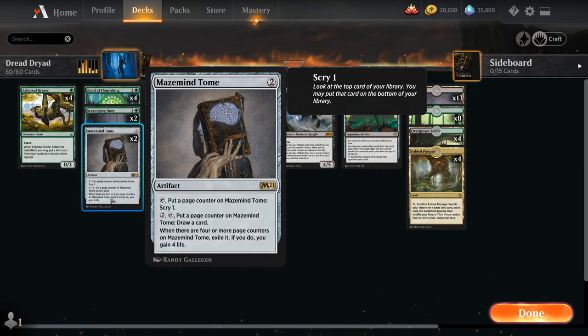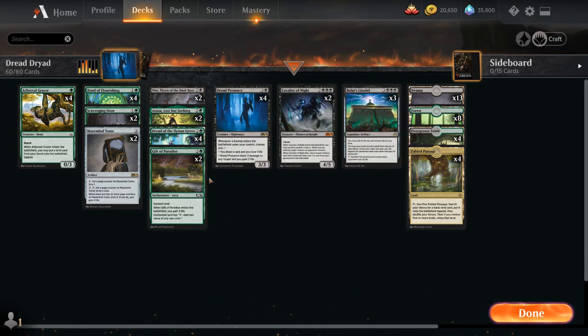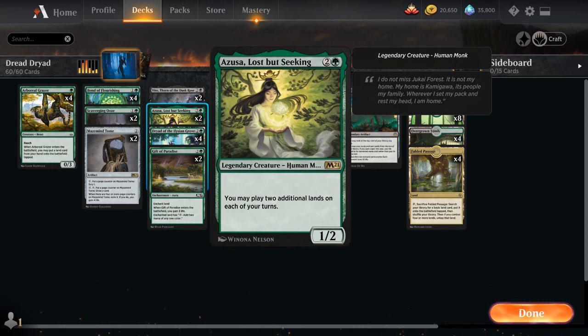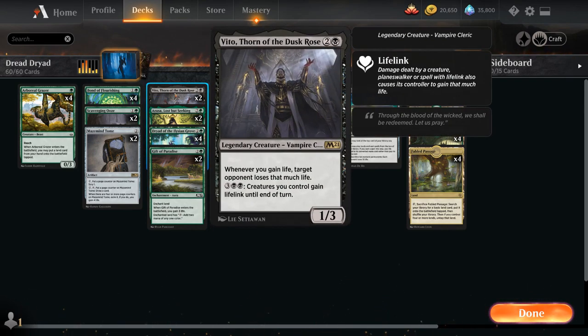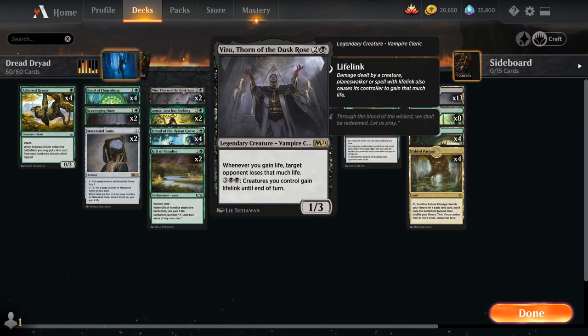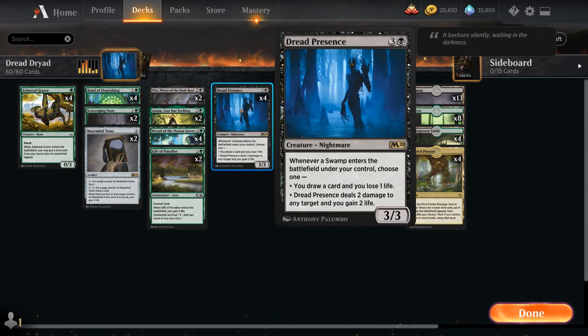At three mana, we have two copies of Gift of Paradise, excellent for ramping into a turn-four Dread Presence while also providing life gain synergy with Bolas' Citadel and Vito. Then four copies of Dryad of the Elysian Grove — our preferred three-mana creature — and two copies of Azusa, Lost but Seeking, which allows us to play two additional lands instead of one. And two copies of Vito, Thorn of the Dusk Rose: whenever we gain life, target opponent loses that much life, turning our Bolas' Citadel life gain triggers into actual damage output.